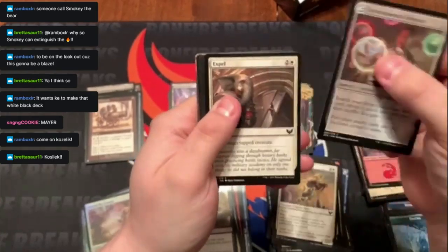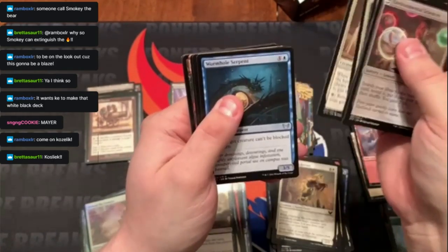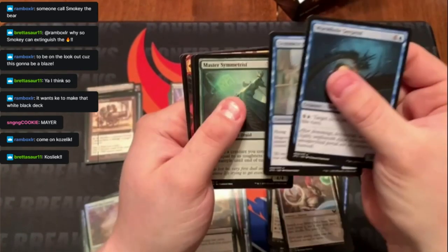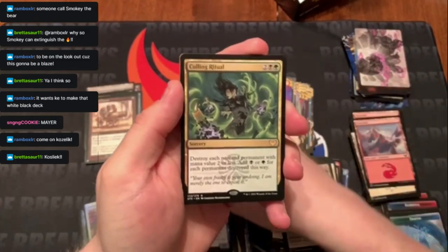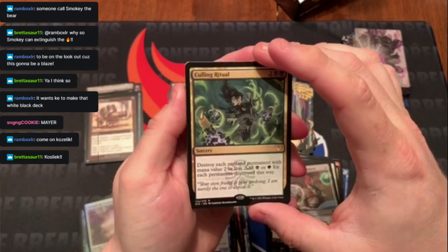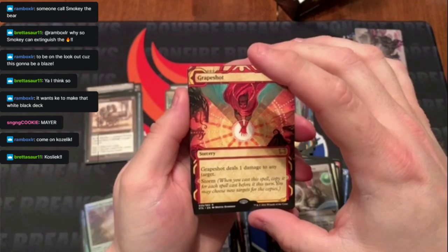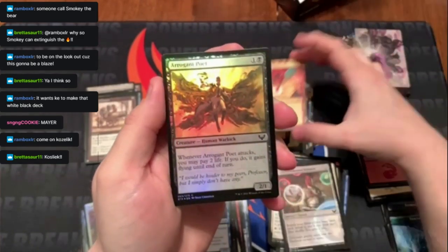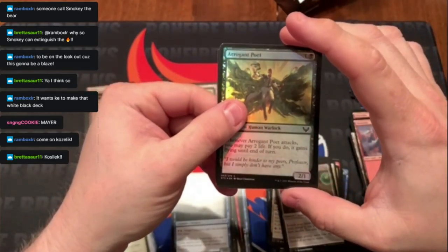Last pack — give it a little tap for mojo. Starting off with commons — wait, there are some nasty rares in the back here. Culling Ritual, Grapeshot, a foil Arrogant Poet, and that's the last card.